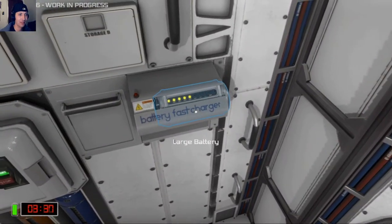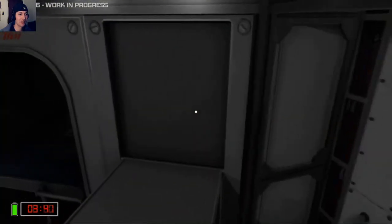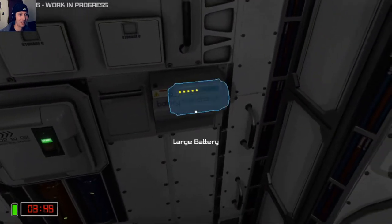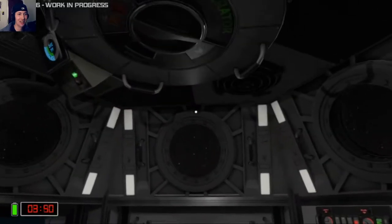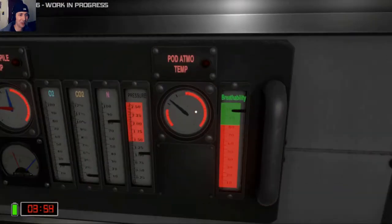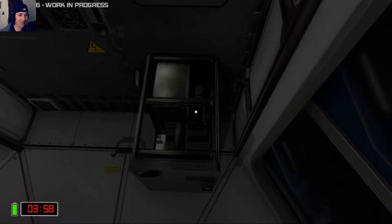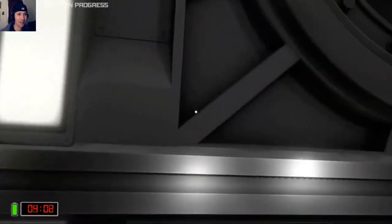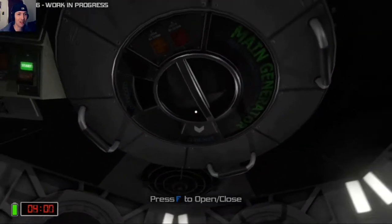Fast charger — I think we just killed the lights in here. Is it charging? I don't think it is. Oh no, this has already gone horribly wrong. Main lights off — that's fine. Let's have a look. Air pressure. Main generator offline. Why is the main generator offline?